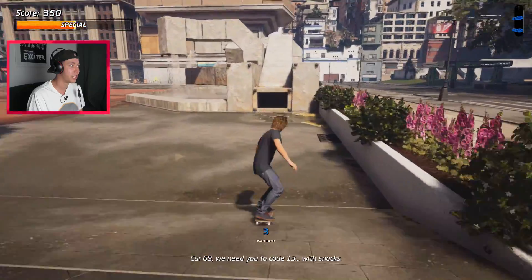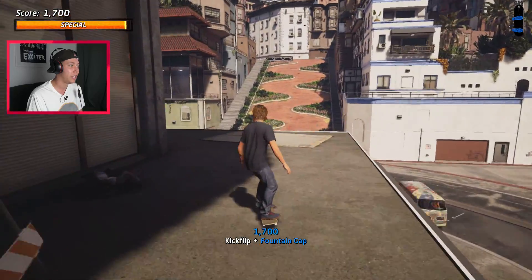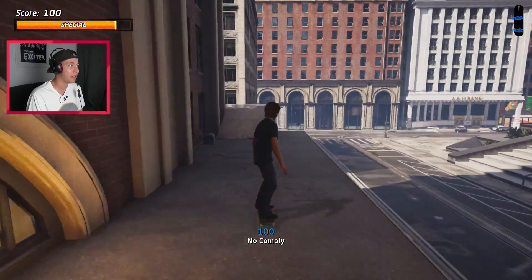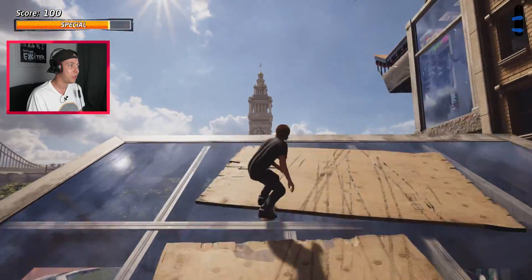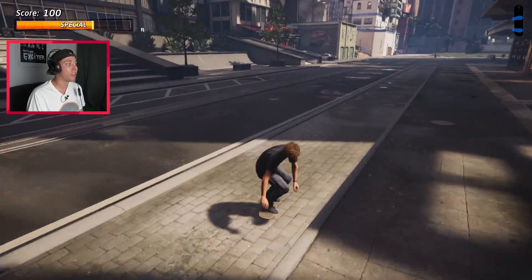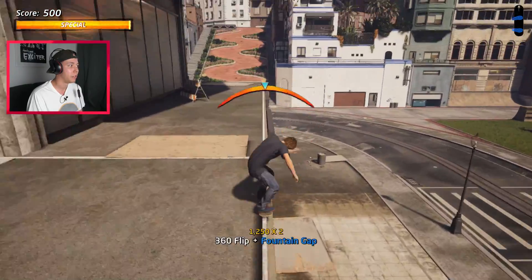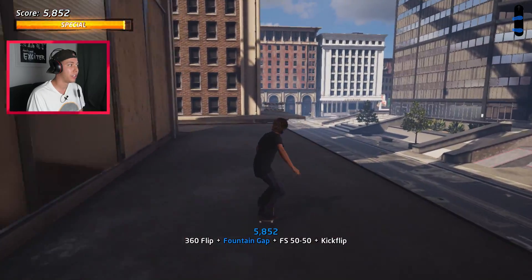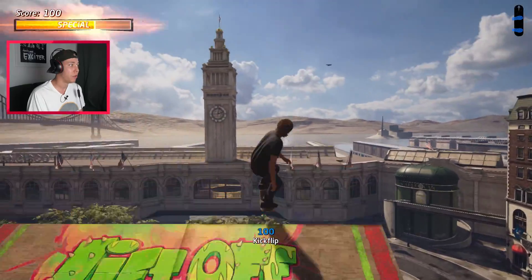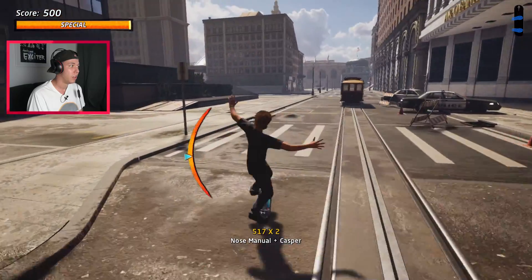Before we change the level, I just gotta check this out. Got a little kickflip on the fountain gap. That sounds a bit like Philly. We got a no-comply on to the next level. Let's go up here — be careful not to fall off the roof. We're just gonna try that again. Let's get a tray flip across the gap this time. I almost fell off, so I just got into a grind to make sure. One-foot tail grab through that gap. Alright, let's change the level.